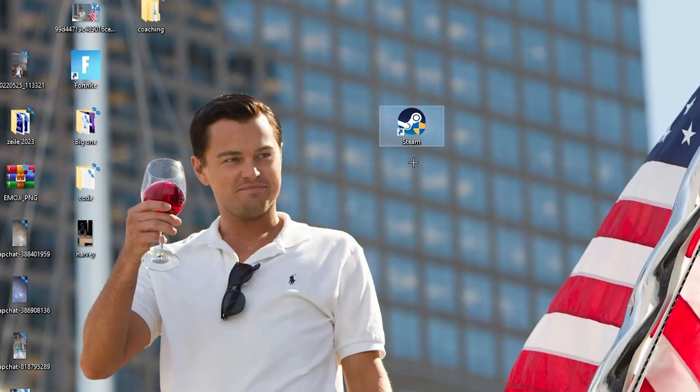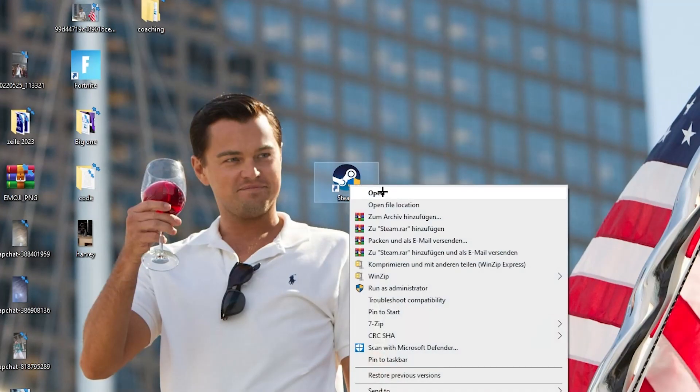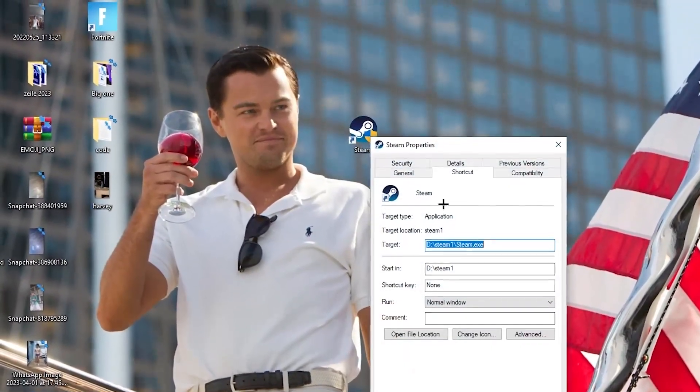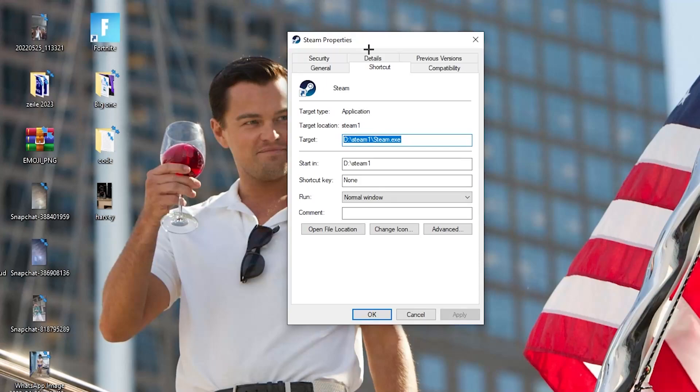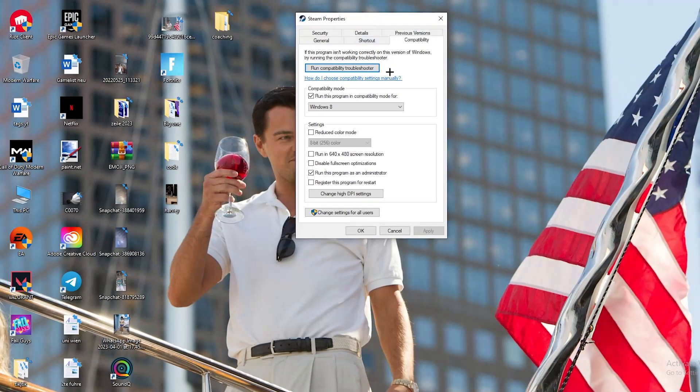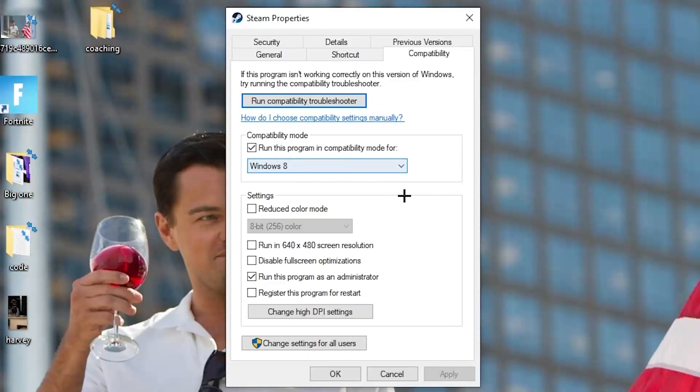If that doesn't work, take the launcher shortcut again, right-click it, and go down to the very bottom where it says 'Properties'. Left-click it so the tab pops up, and then navigate to the 'Compatibility' tab and click on it.